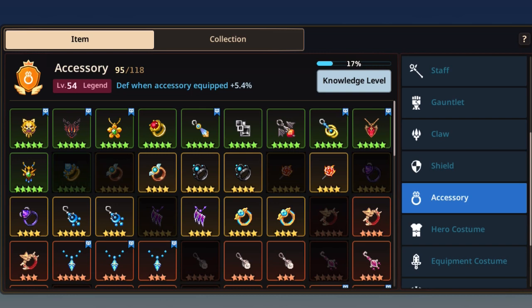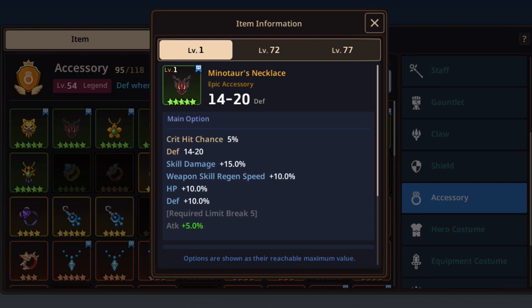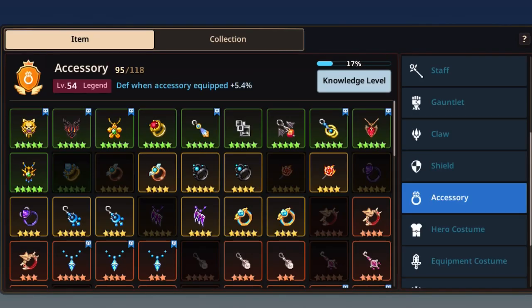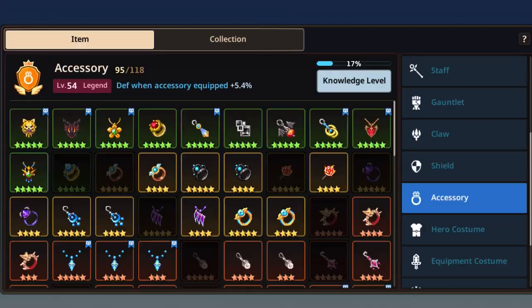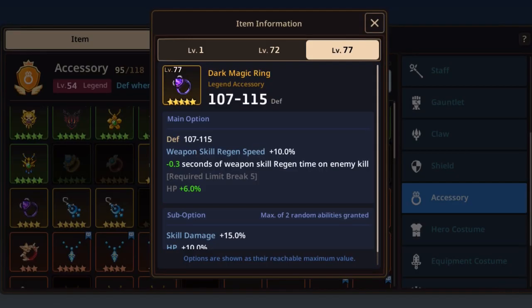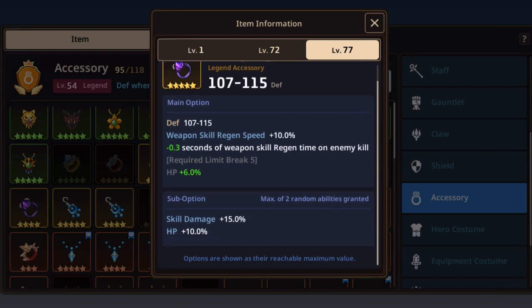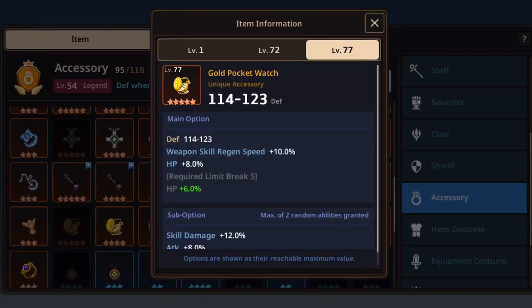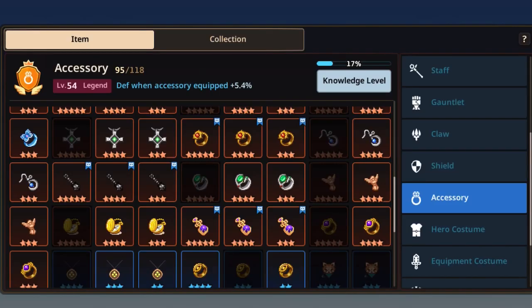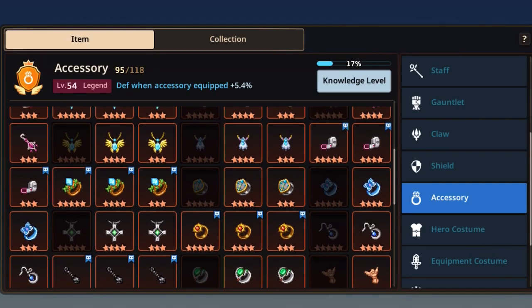For my quick accessory recommendations: I personally use the Minotaur's Necklace, but it's very late-game and time-gated, so I recommend the Mirror if you're end-game. For legend accessories, I pick the Dark Magic Ring for its weapon skill regen speed and skill damage +15%. For unique accessories, I pick the Gold Pocket Watch over the Sharpshooter — while the Sharpshooter is more offensive, the 10% weapon skill regen speed makes a real difference in clutch situations, especially in arena.